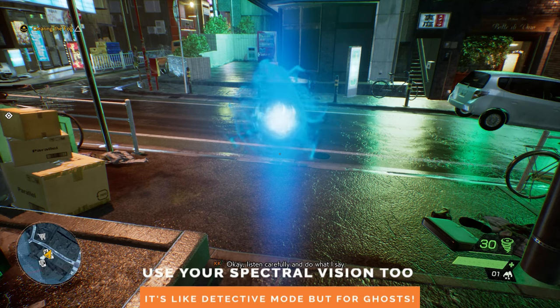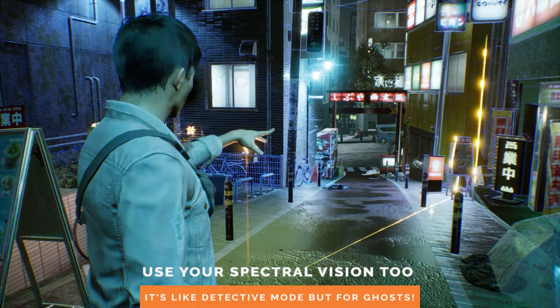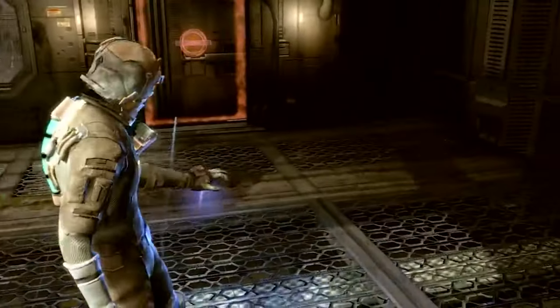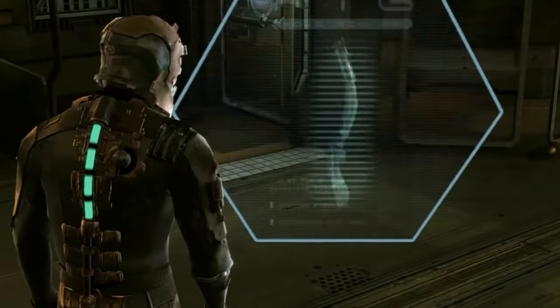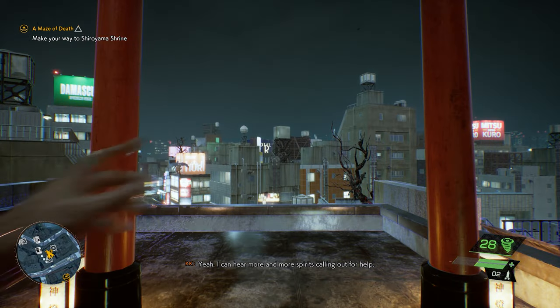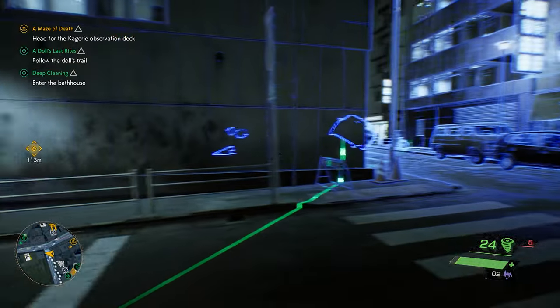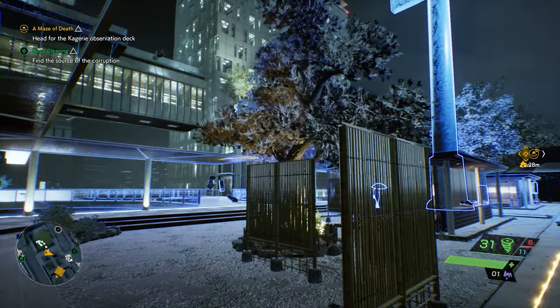Chapter two will also introduce a mechanic called spectral vision. This is more or less your radar, or your bat vision — like that thing Isaac would do in Dead Space with the little laser beam that points on the ground and shows you where to go next. It's that thing that like every game has now. You can use this to find your way to your next objective, uncover hidden secrets, and scan the area for items and enemies.